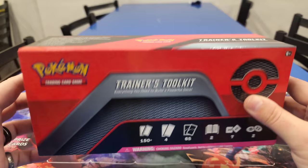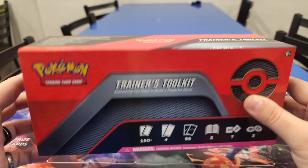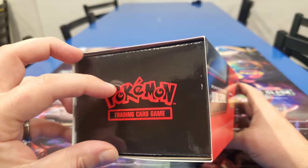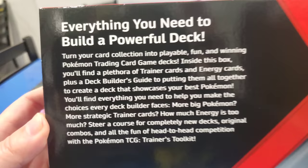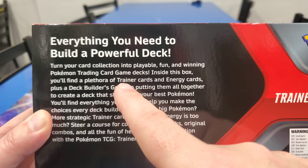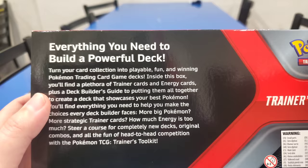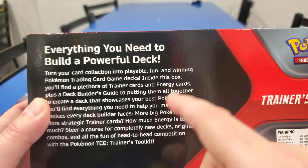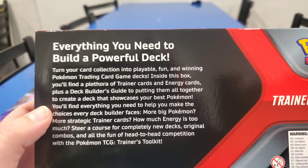Let's check out the sides and top. On the side, it has a red Pokemon logo and trading card logo. It shows it all again. On the back - only on the top does it tell you what you're getting. Pause it right there: everything you need to build a powerful deck. We've got to go over this - it's the first time they've ever done it. Turn your card collection into a playable and winning Pokemon Trading Card Game deck. Inside this box you're going to find a plethora of trainer cards and energy cards, plus a deck builder's guide to create a deck that showcases your best Pokemon.